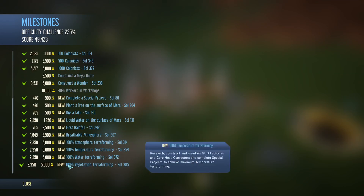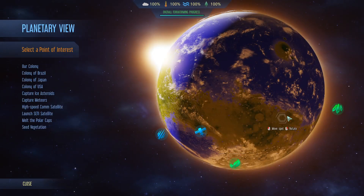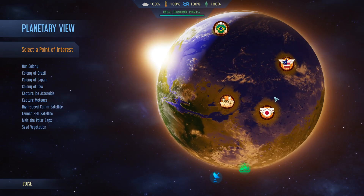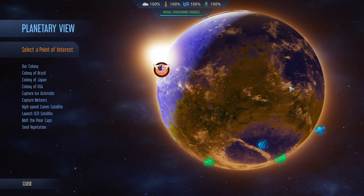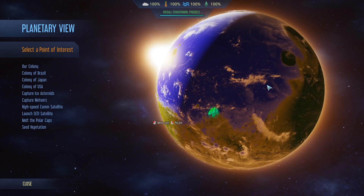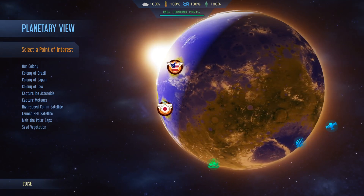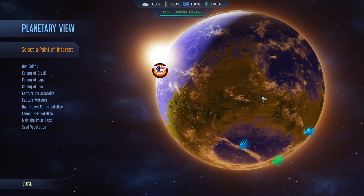And I got everything to 100%. Let's go check the planetary view. Yeah, there is no desert — they got island, island, island. No red left on this planet. Not really any desert either.